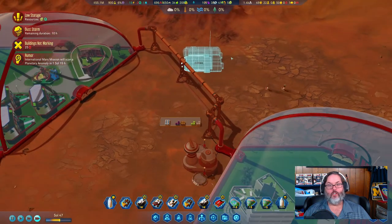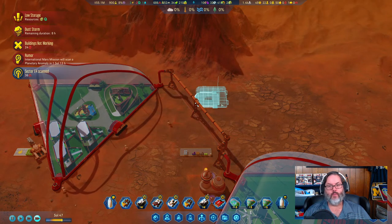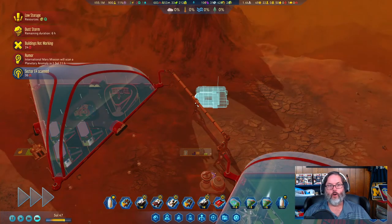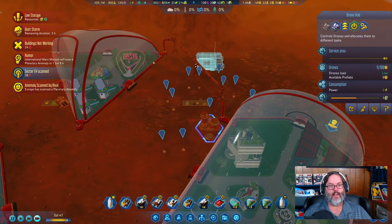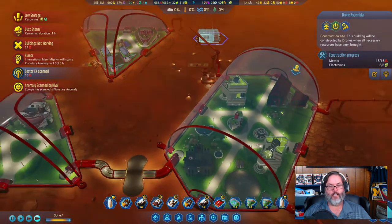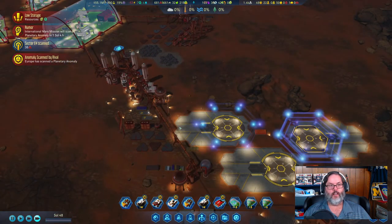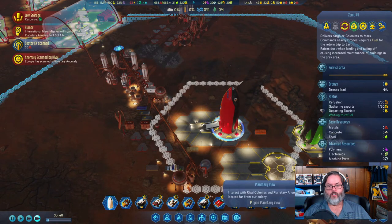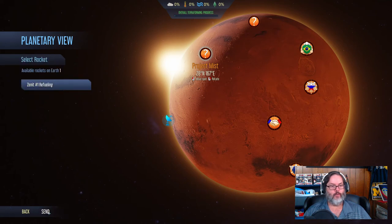We may not even use it much, but with this we can make more drones, which is always good. Now that we have that research — the robotic brain — I also want to upgrade that to high and keep more power going into the drone hubs. We need eight electronics. Let's bring him in here. We're going to send him off now — let's get some breakthroughs; those could be good.